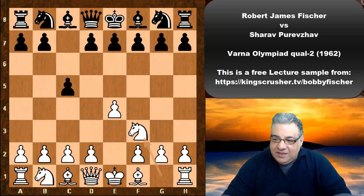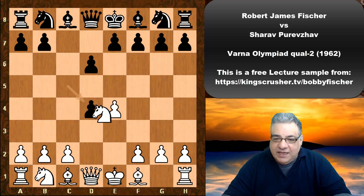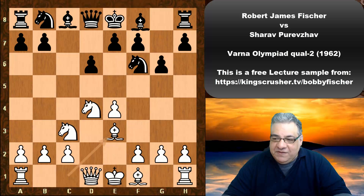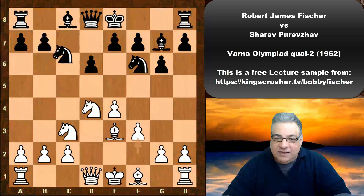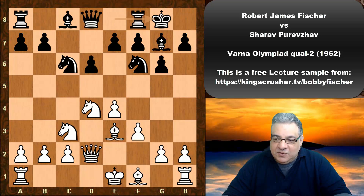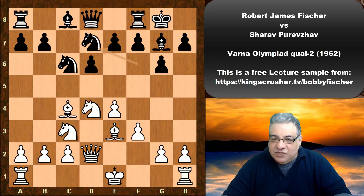f3 from Fischer, d6 from Sharav, d4, c takes — we have a Sicilian Defense and the Dragon Variation. Bishop e3, Bishop g7, f3, Knight c6, Queen d2, black castles, Bishop c4, Knight d7.